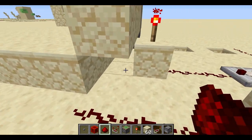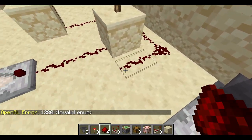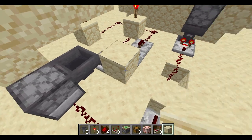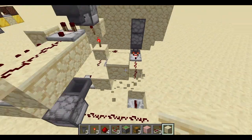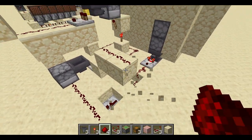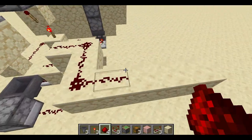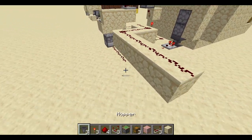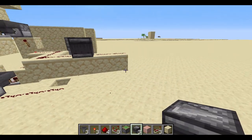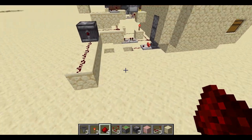Moving on to the next bit: get some redstone dust and place it like that. Now get your repeaters and place them across here. Now get your block and place some blocks across here going diagonally like that, then just go across here — you're going to need your redstone dust. Go like that, then go across here so it goes over this. Now get your redstone dust and place it like this. Now we're going to need an observer — I'm going to place it in the middle here. Place the observer right here, and then go across here like that.